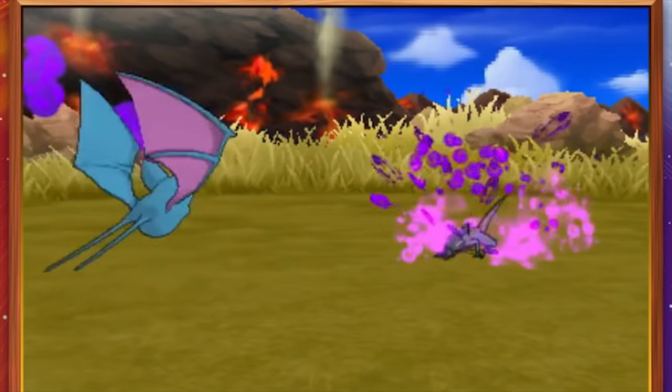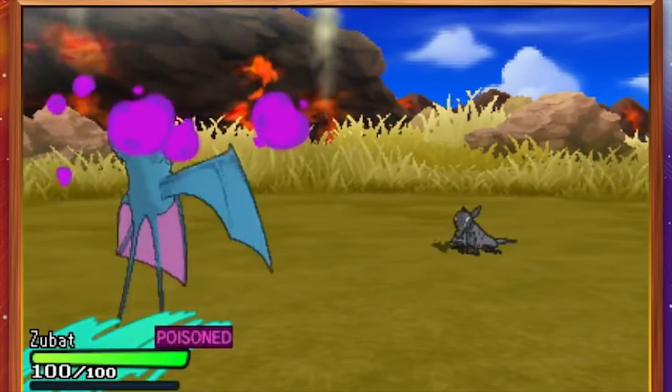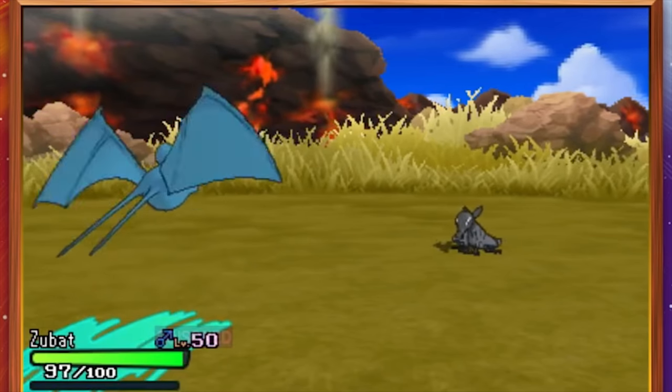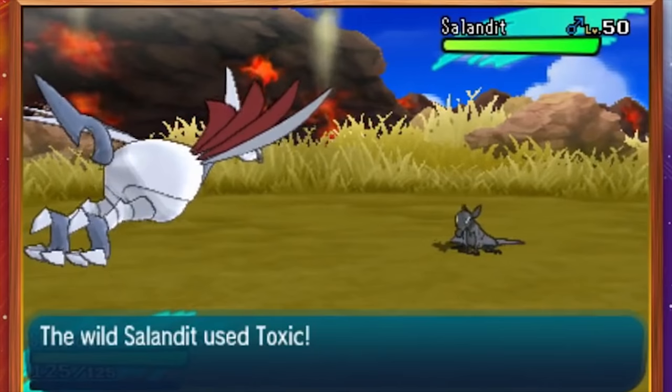Female Salandit are extremely rare in the wild — only 12.5% of all Salandit are female. You can increase the odds of one showing up by having a male Igglybuff or Eevee with Cute Charm as the lead Pokemon in your party, or you can simply catch a male and try to breed a female one with Ditto.